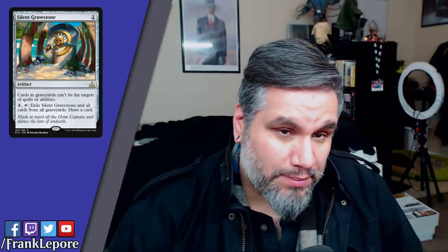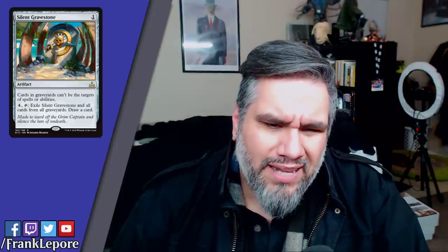Silent Gravestone: another graveyard hate card. Cards in graveyards can't be the target of spells or abilities — so you can't reanimate things, can't Snapcaster Mage things. You can still cast flashback cards. You can exile Silent Gravestone and all cards from all graveyards for four mana and draw a card. Four mana is expensive for this ability but I like that it's there and you draw a card, which is pretty cool.